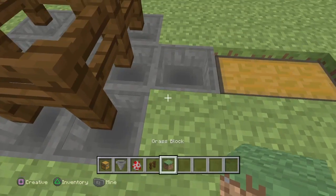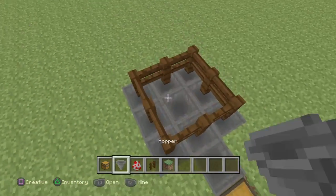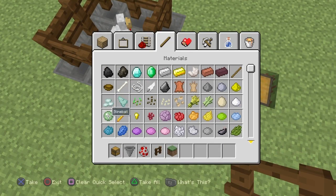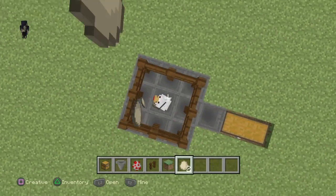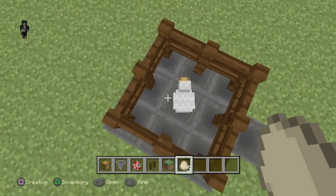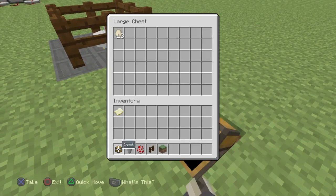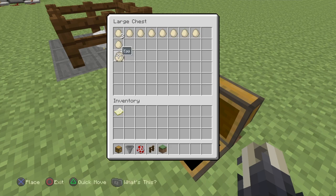You don't have to have the hoppers showing — they can be hidden. For this example, have your chickens sitting there. I'm going to drop some eggs onto the hoppers just so you can see — there you go. Sometimes they don't always funnel in, so be careful with that. But as you can see the eggs are now coming into the chest — that's how you use simple hoppers.